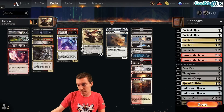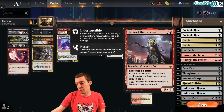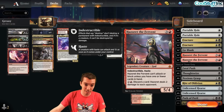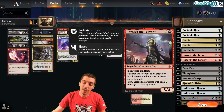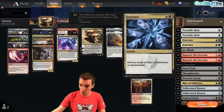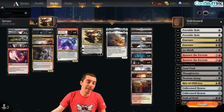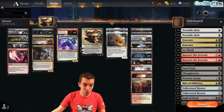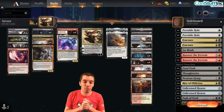Nothing too fancy here. The sideboard has some things that don't use the graveyard, and Hazoret the Fervent is a really good one - just Thoughtseize the crap out of them, kill some of their stuff, play a Hazoret and kill them. Lots of other cool cards: Fracture, Go Blank, Portable Hole. Not going to say this list is perfectly tuned, because frankly I'm kind of just getting my feet wet in this format. But we're going to battle and see how broken this deck really is.